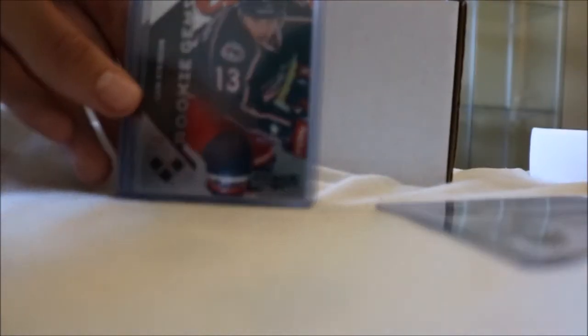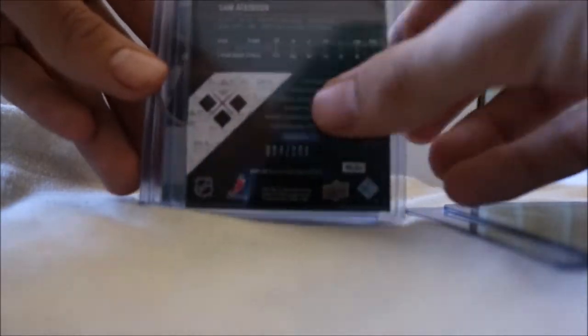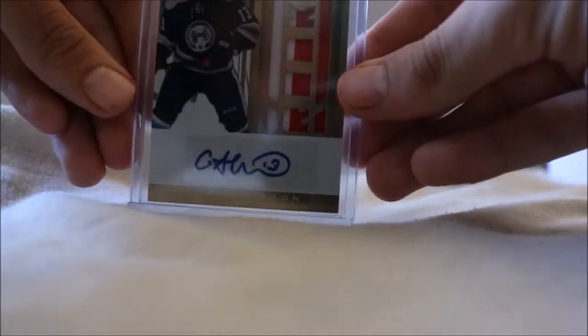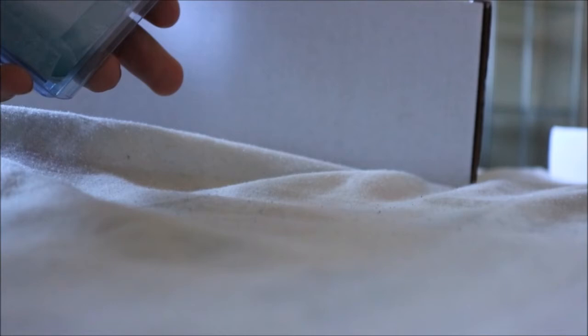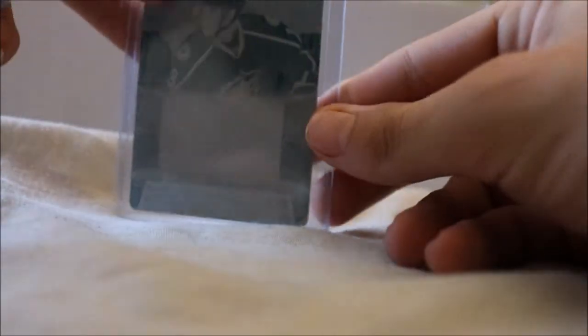I'll show you all the different ones I have, not the duplicates, because that would make the video too long. So we've got the AHL Prospects card, a Rookie Gems Ruby numbered to 200 — I think I did a mail day video when that came in. We also have his Certified Rookie Jersey Auto numbered to 150, the gold version to 25, the emerald version numbered to just 5, his Crown Royale Rookie Auto, and the cyan Crown Royale printing plate from National Treasures, plus the Scratching the Surface auto.